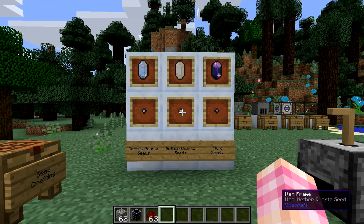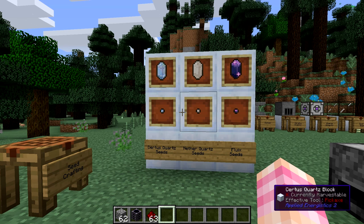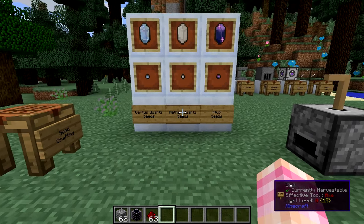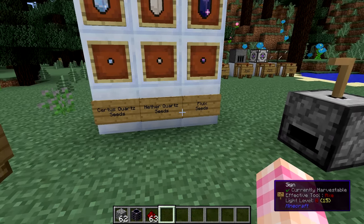Hello friends, SentinelH here, and welcome back to our Applied Energistics tutorial series. In the previous episode, we talked about Certus Quartz and Charged Certus Quartz, how they're extremely important resources and how Charged Certus Quartz especially is kind of rare and difficult to get in large quantities. So in this episode, we're going to be taking a look at the crystals you'll need in the mod, how to get them, and how to farm them using seeds.